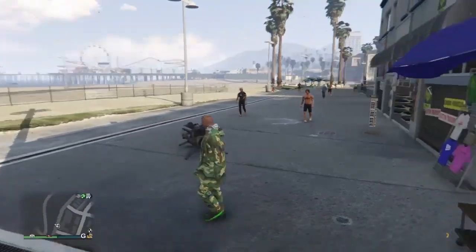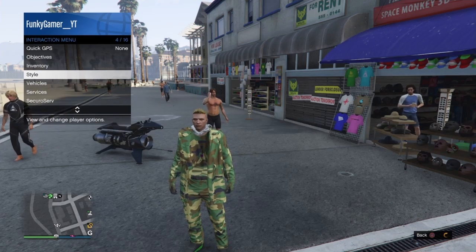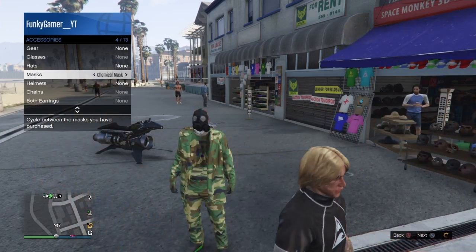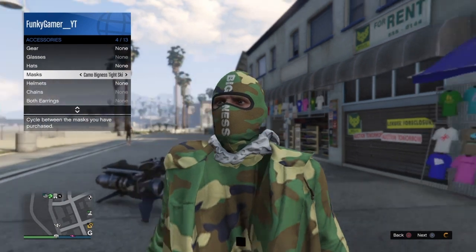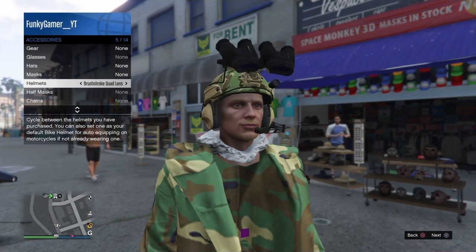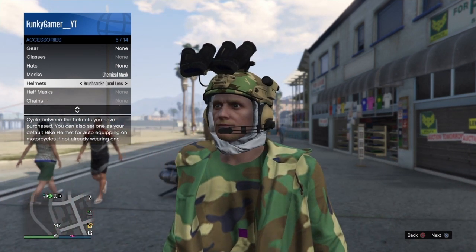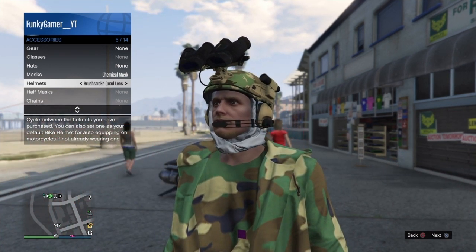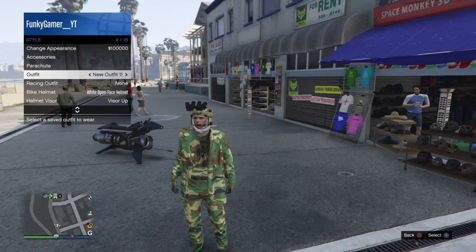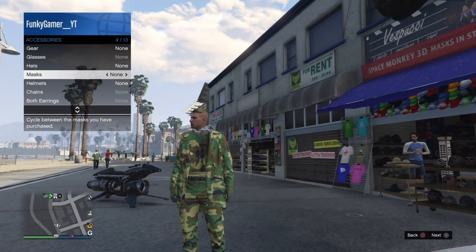Once you have saved your outfit, you now have your outfit without the white hat. Keep in mind — do not use X while selecting your mask, hat, or helmet. Just use the right d-pad or the left d-pad. If you press X, the white hat is gonna come back. If that happens, just go back and select the outfit you saved. I messed up the second time but succeeded on the third time.